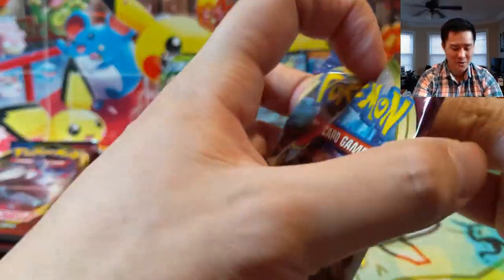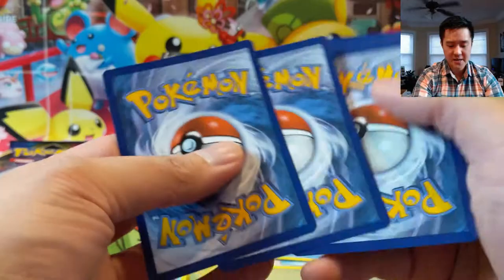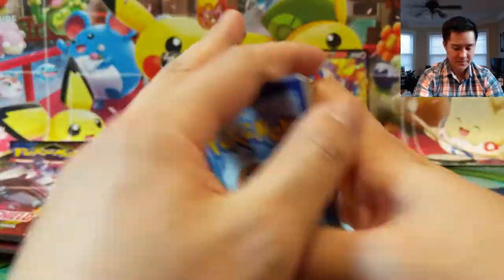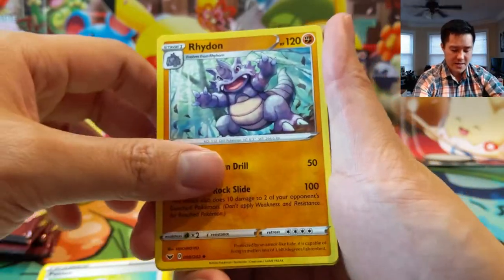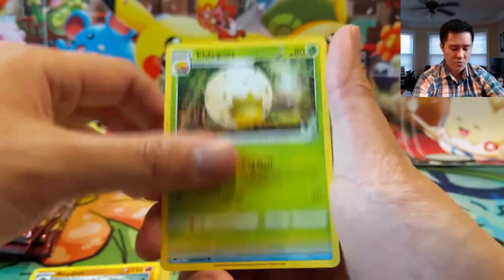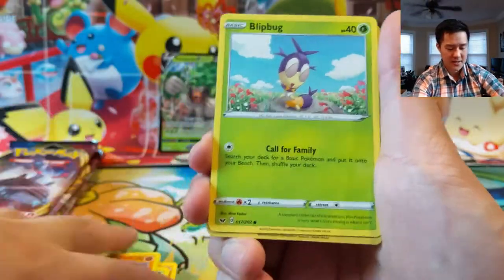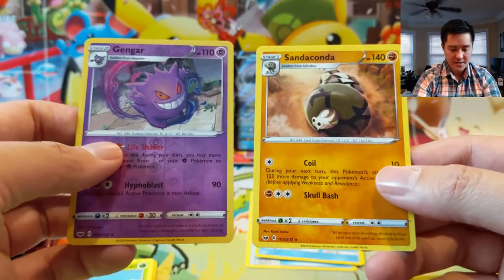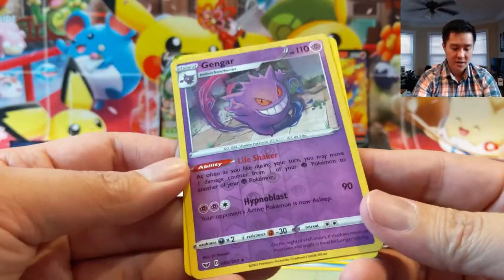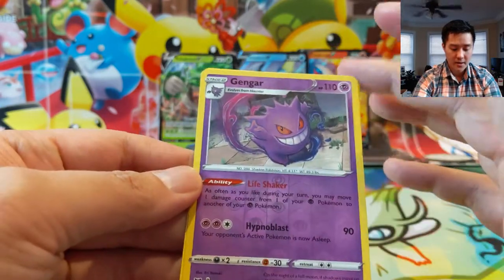Sword and Shield — this is where probably the best hits can be found. If you disagree with my assessment, let me know in the comments below. I'm definitely open to other opinions. We get a Sinistea card and a Gengar — actually this Gengar is pretty cool: as often as you like, you may move a damage counter from one of your Psychic Pokémon to another.